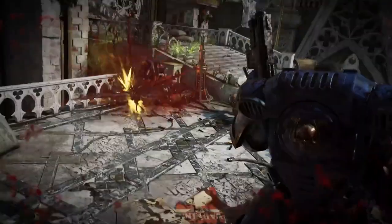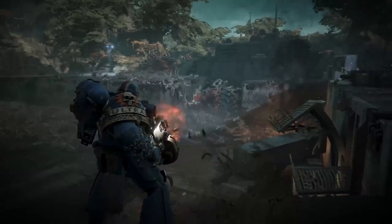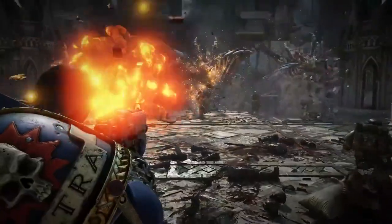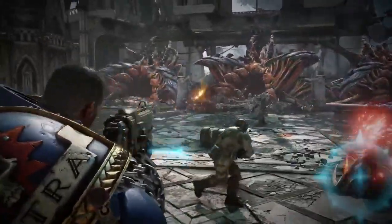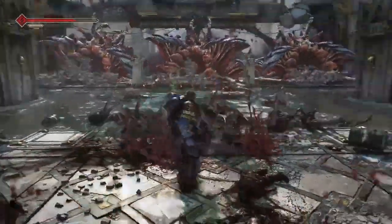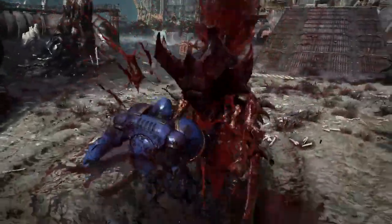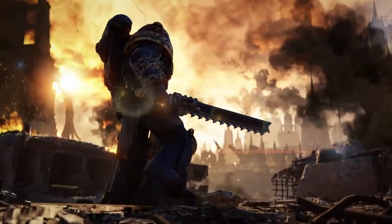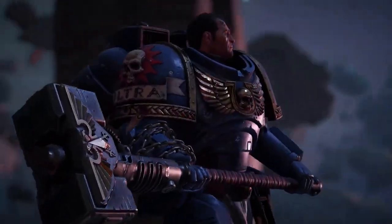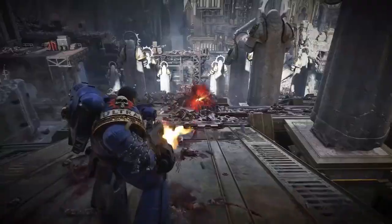Whether you prefer close combat or ranged warfare, the Ultramarines' wide range of equipment offers you an array of devastating weapons and unique special abilities. A balanced approach is certainly wise, since performing a brutal melee finisher replenishes your armor and keeps you in the fight for longer. Shred the enemies of humanity with the iconic chainsword, liquefy them with the Melter Rifle, or crush them with the mighty Thunderhammer. How you vanquish the Tyranid invaders is entirely up to you.